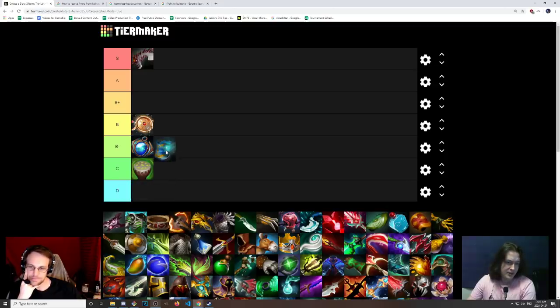Arcane Boots — I'd say it's A tier. I'm leaning towards B or B+ tier. I feel like we'll go A tier because it disassembles into things like Lotus Orb and Bloodstone — basically a million items. Because of the fact that it disassembles into so many things, that's just amazing. Plus, if we're talking pubs, it fixes most people's biggest problem, which is resource management.